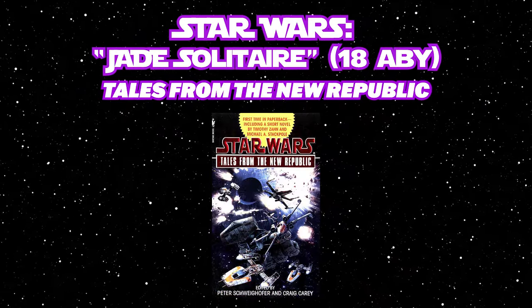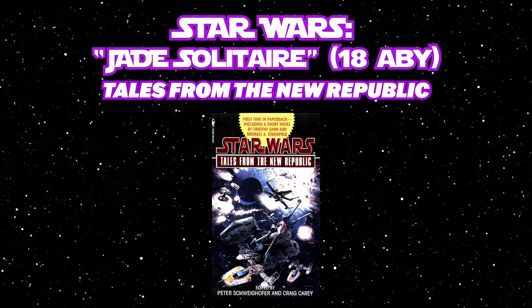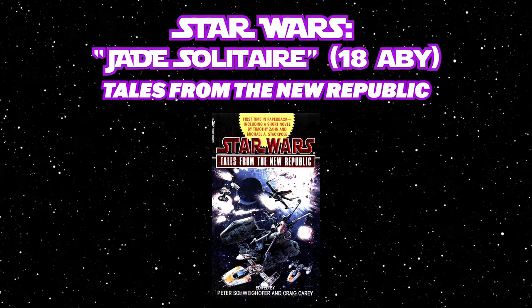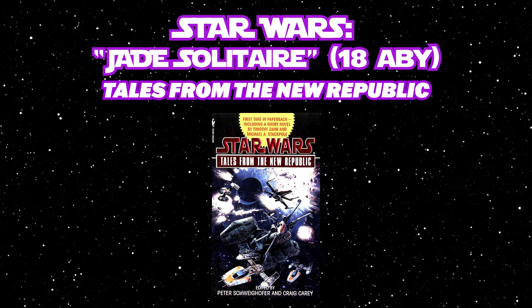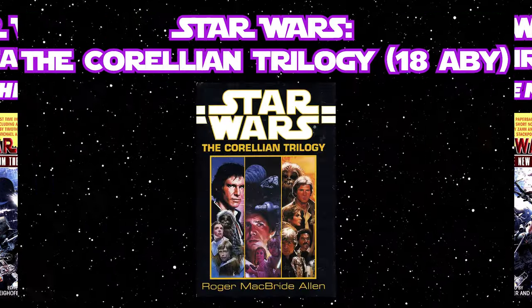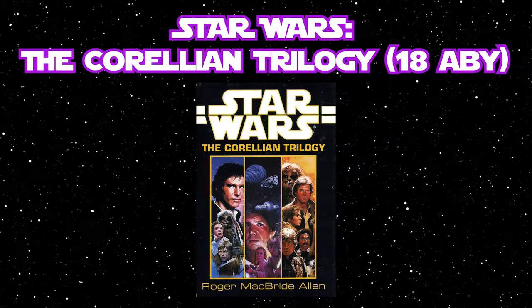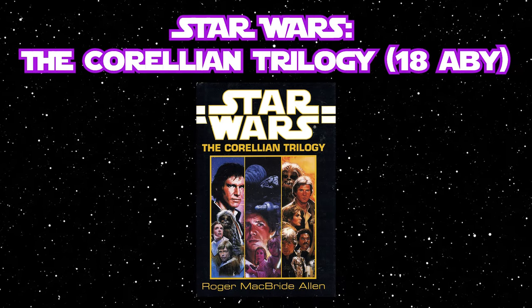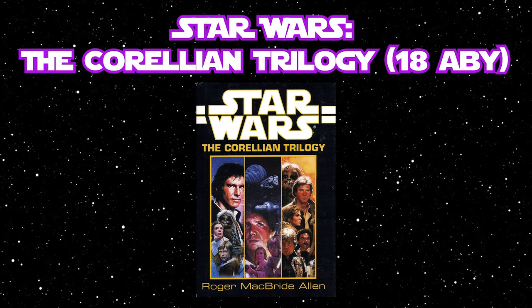Next is the story Jade Solitaire, written by Timothy Zahn for Tales from the New Republic. The story takes place sometime around 18 ABY and is essentially the tale of how Mara Jade acquires her formidable starship, the Jade's Fire. Mara's next appearances are in another supporting role in the Corellian Trilogy, appearing in all three books: Ambush at Corellia, Assault on Salonia, and Showdown at Centerpoint.